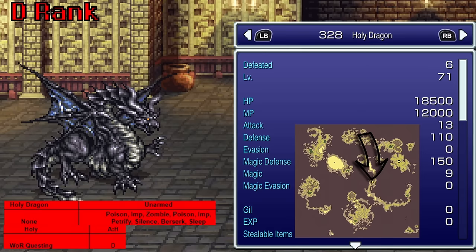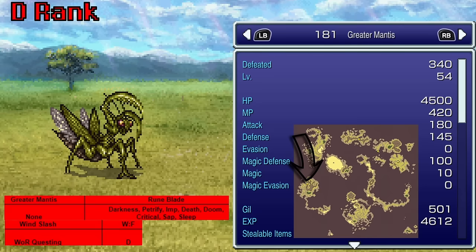Holy Dragon — anyone want to guess what Holy Dragon will teach? This is the only dragon of the eight that actually ends up becoming a rage you can find. He teaches Holy. The Greater Mantis, found in the Miranda Forest and surrounding area, gives Wind Slash — wind elemental with spell power 48, ignores split damage, and is unblockable. That makes it three spell power stronger than Sandstorm.